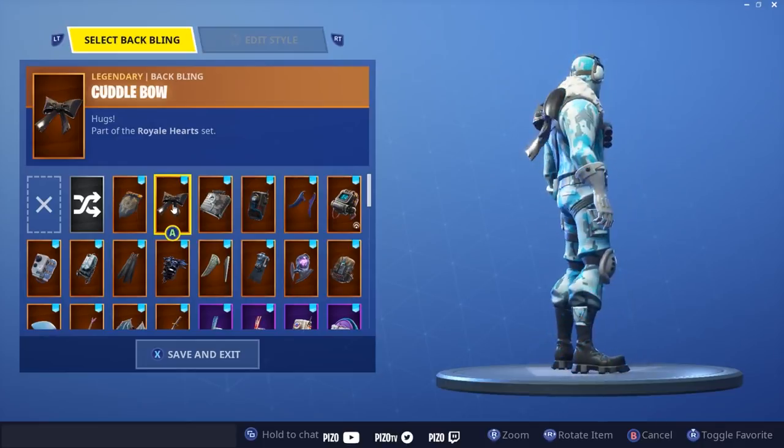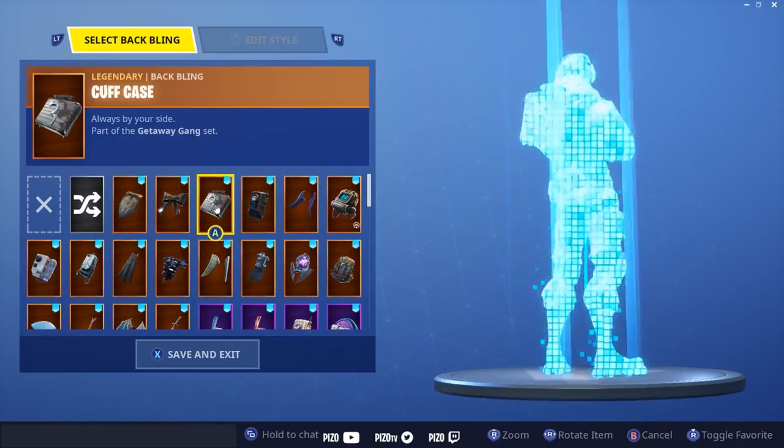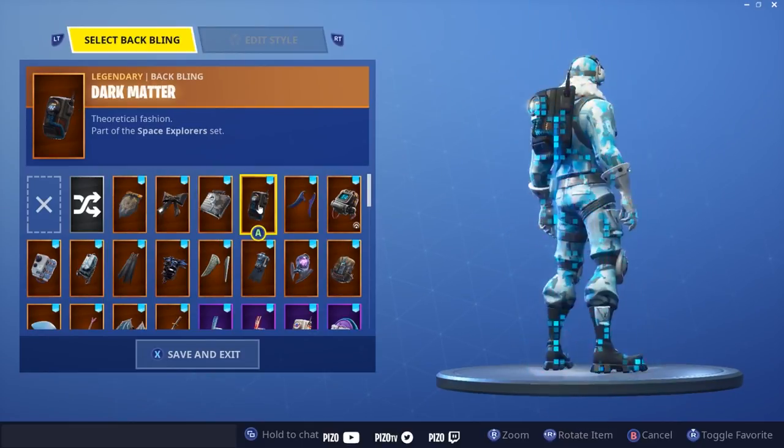Cuddle Bow — pretty cool, compact, small, I like it. Cuff Case — it goes with the overall theme, looks kind of light colored.